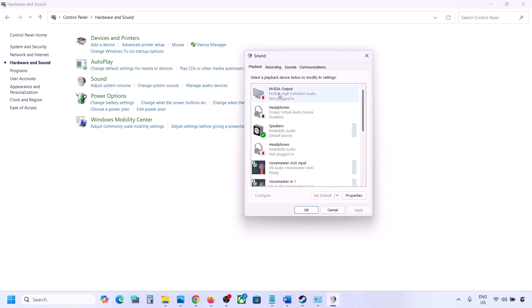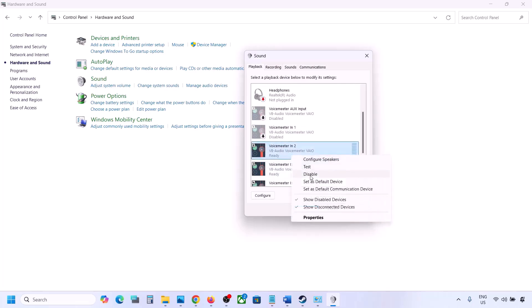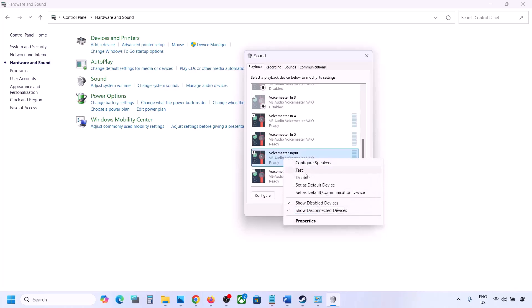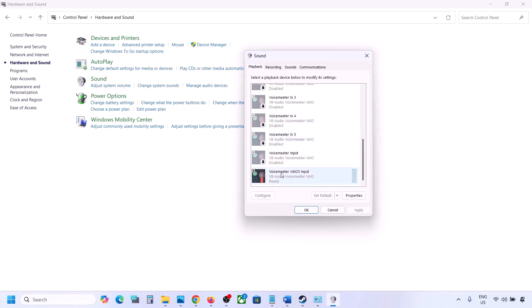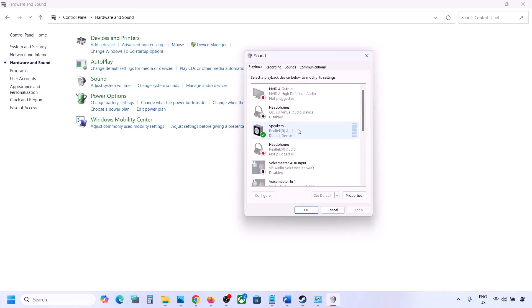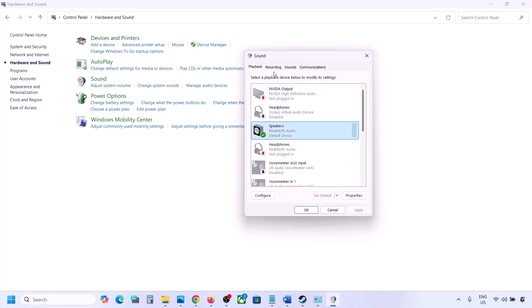For example, if you see Oculus headphones or VoiceMeeter listed, right-click and disable them — you can always re-enable them later. Disable all audio devices you are not using. Also make sure your audio device is set as Default — right-click it and select Set Default. Do the same in the Recording tab: disable unused devices and keep only your active one with a green tick.